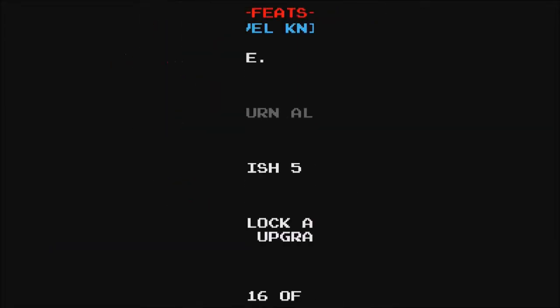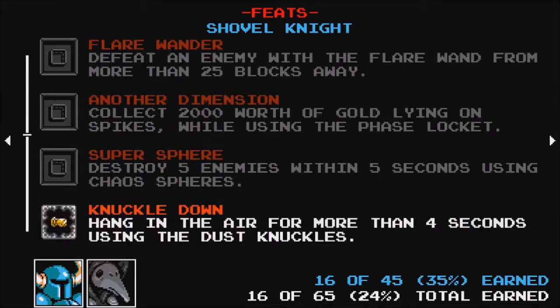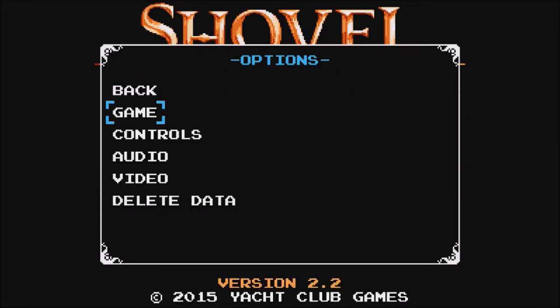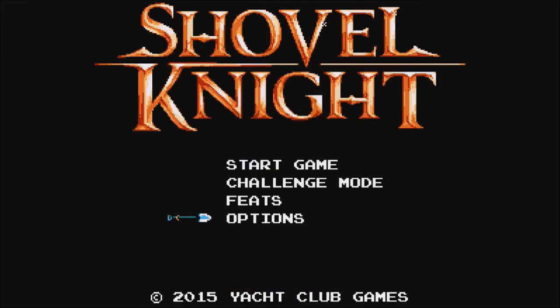You've got Feats, which pretty much just shows all the stuff you've done in the game as Shovel Knight. And you've got your user options — game controls, that type of thing. Nothing too crazy. So we'll start a game.